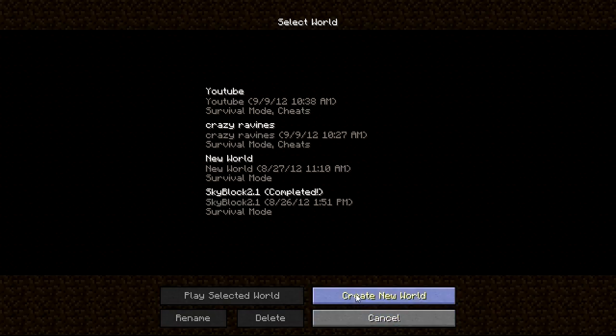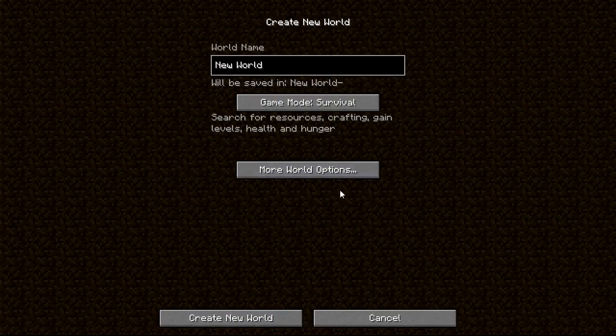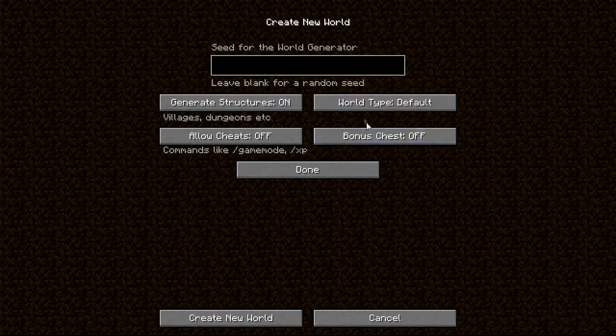The way you get Crazy Ravines in your world: go to Create New World, More World Options, World Type, and you're going to want to hit Crazy Ravines, or RNC.